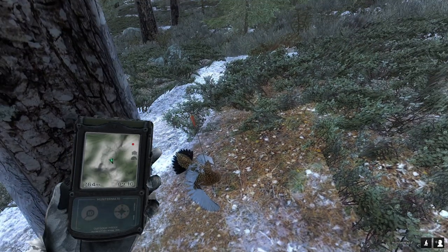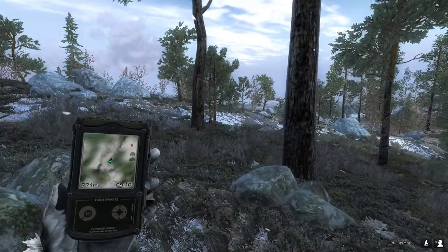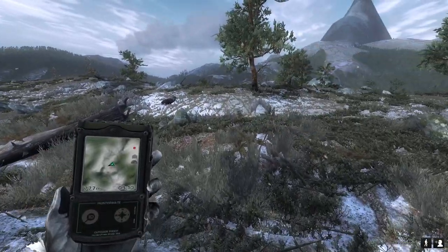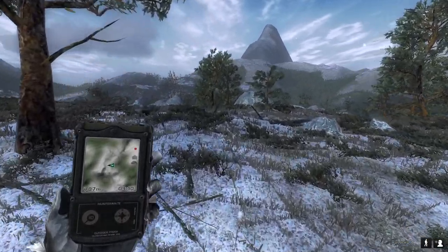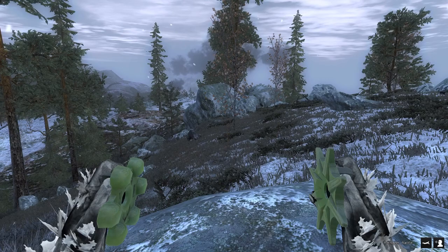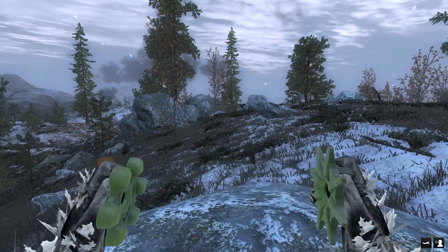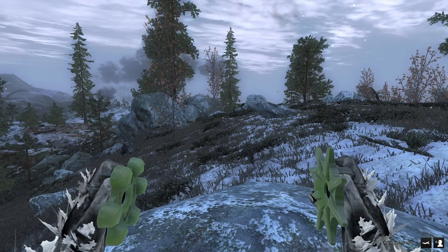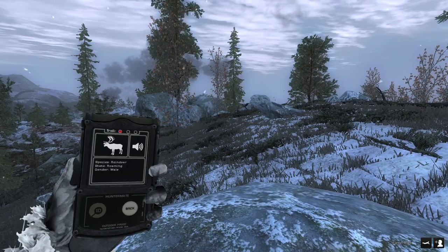I'm pretty sure I lost that reindeer track because I kind of got distracted trying to get that done. I'm probably just going to ignore that and hopefully run into another one on the way, and then maybe try to find some lynx tracks - get the next hardest one out of the way. I did manage to catch up with our bull reindeer again, and we're going to go ahead and take him with the cable-backed bow once he gets a little bit closer. I have a feeling that this is probably going to end in a tracking job - I've never been very good at dropping the reindeer with the traditional bows.